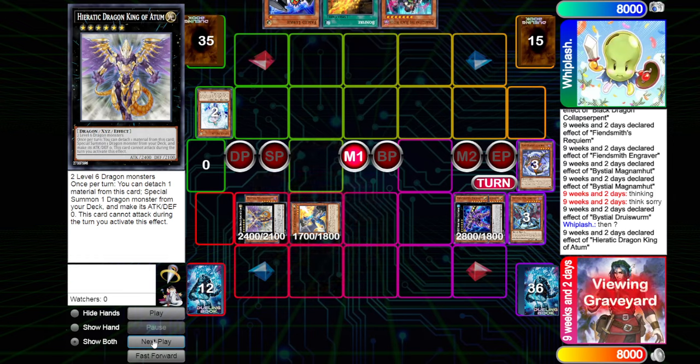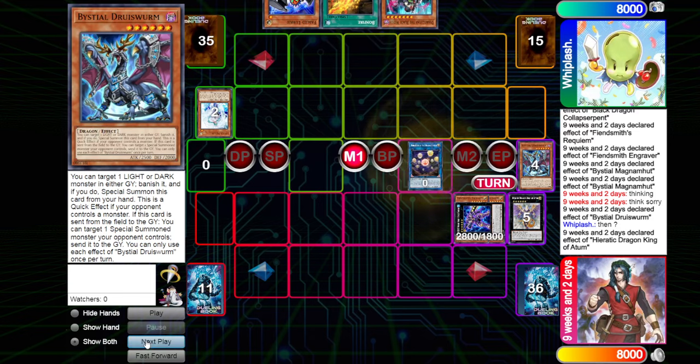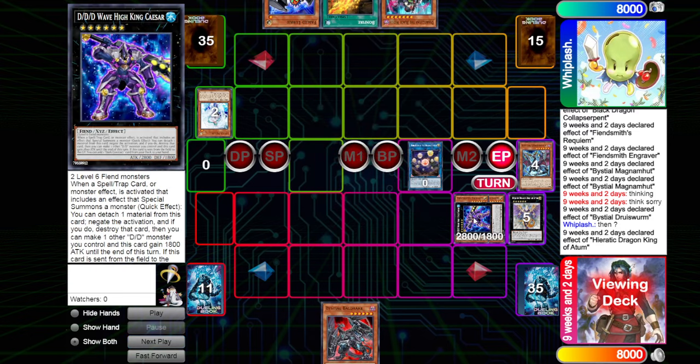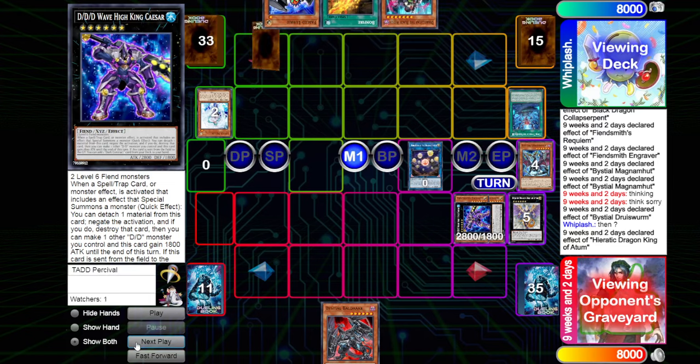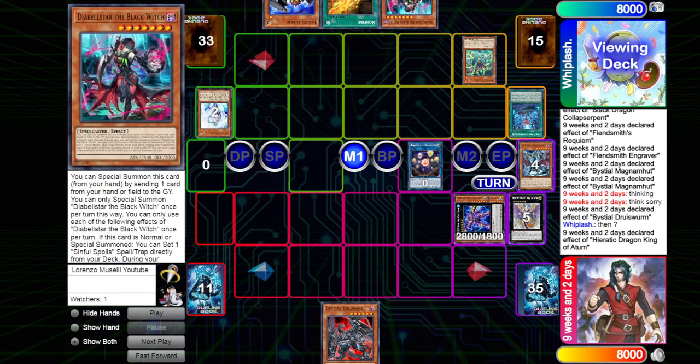We're going to go for the White Dragon here, using the whole entire hand at this point just to go up into a copy of Seals. So Seals, Baldrake — because we're going to see the Magnet resolve as well as Caesar — is going to be the end board here, and that's not going to be the greatest. We see a copy of the field spell being activated, placing the copy of Oak. We're on one Poplar, one Ash, one Oak — a trifecta of one-ofs. It's kind of crazy how we see the deck change with the banlists bringing them all down to one.